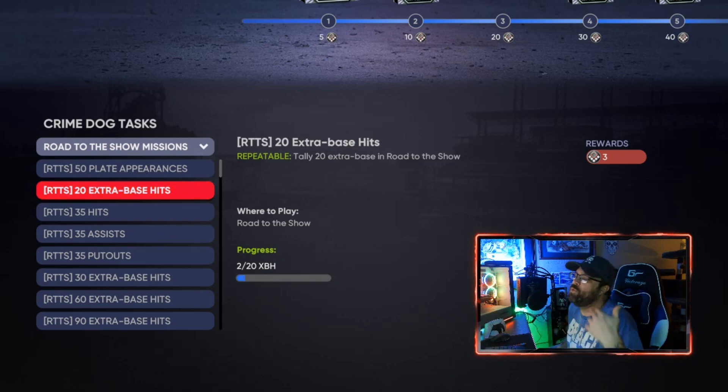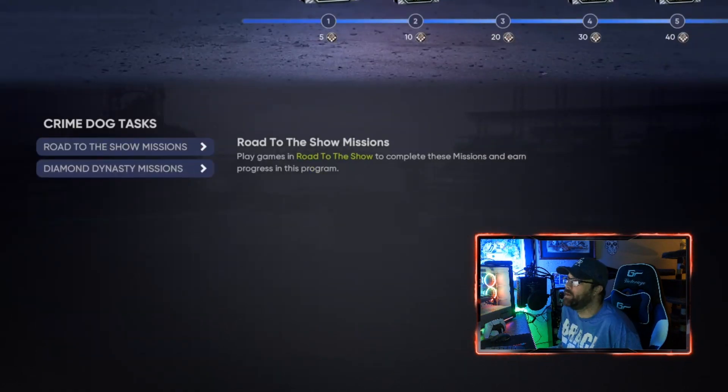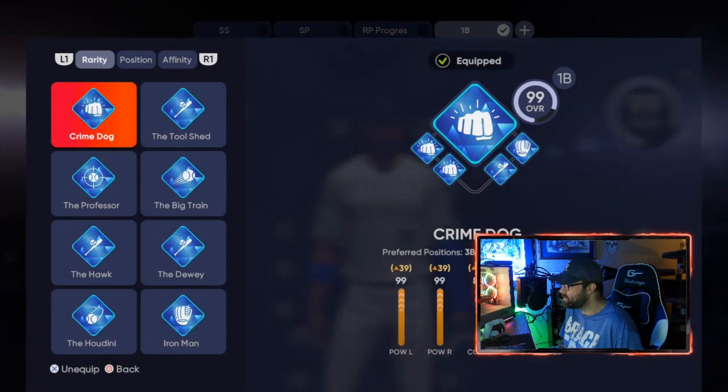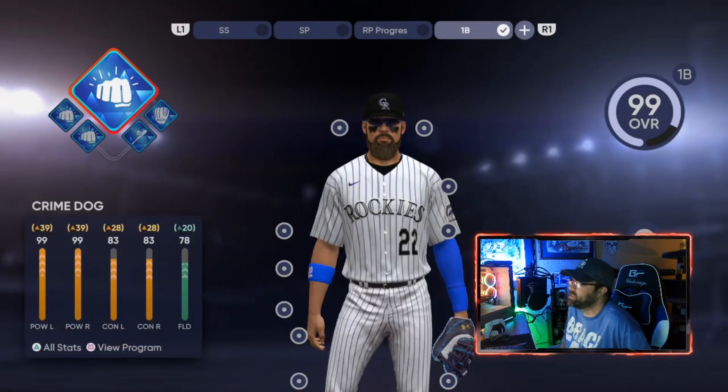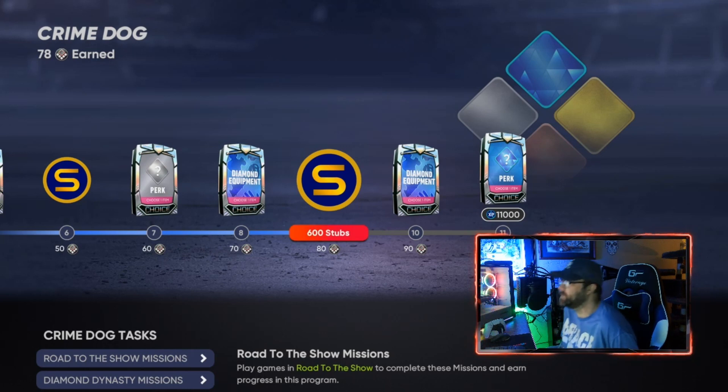The position that'll move these missions the fastest is first base. I recommend going ahead and making a Road to the Show player at first base every time if you're going to do these glitches — it doesn't matter what your archetype is. If your archetype says left field, like this one I've been working on right here — the Crime Dog, which is a third base primary — I've still been playing at first base. The missions are still tracking with no issue whatsoever, and we're almost completely finished with this one.